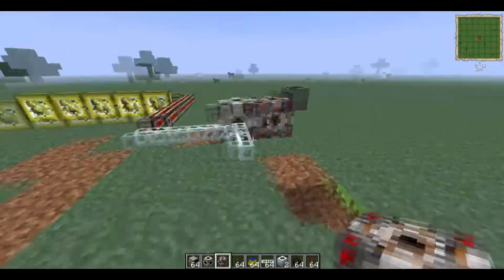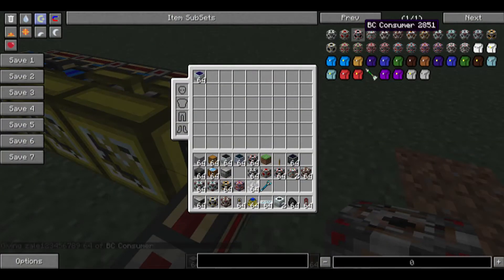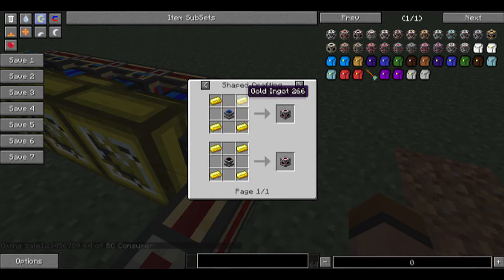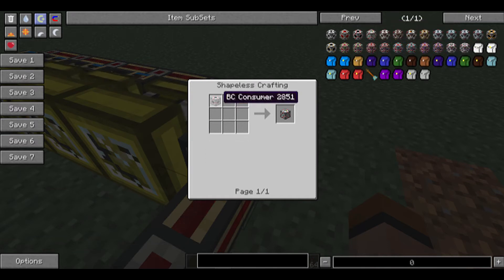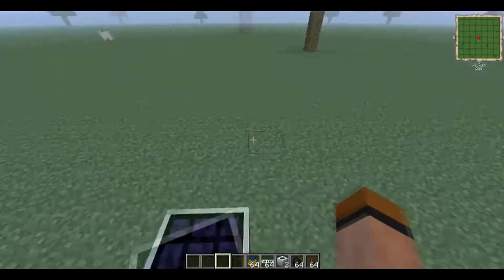Consumer is the input and Producer is the output. So you're going to need a BC Consumer, which is made like this — just any engine shape made with gold. And then to make the producer, it's the same thing — just put a consumer in the crafting table. And if you want to switch it back to a consumer, you just put the producer back in and you get the consumer back. It's pretty simple.